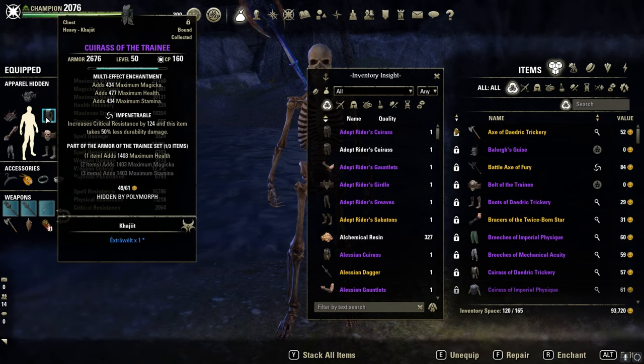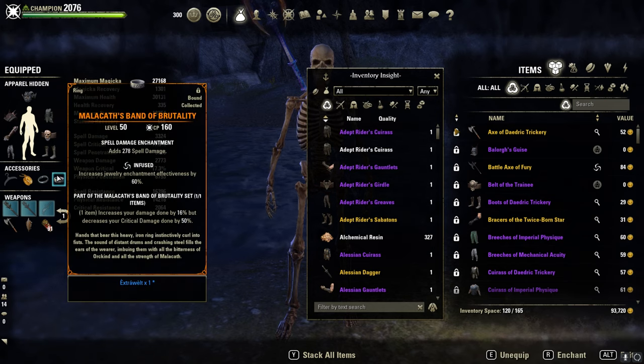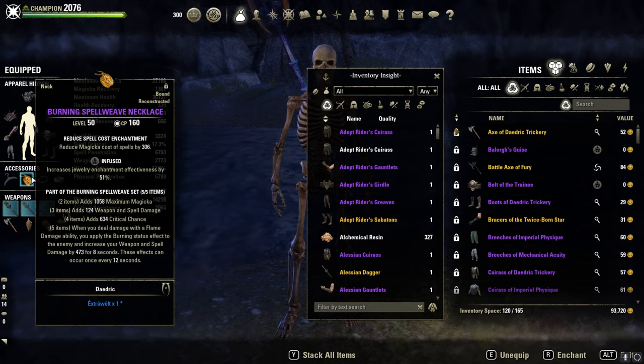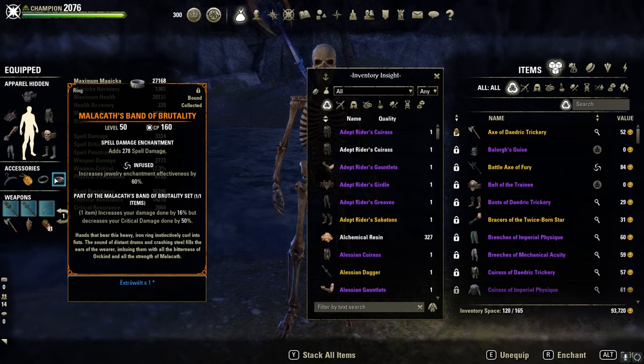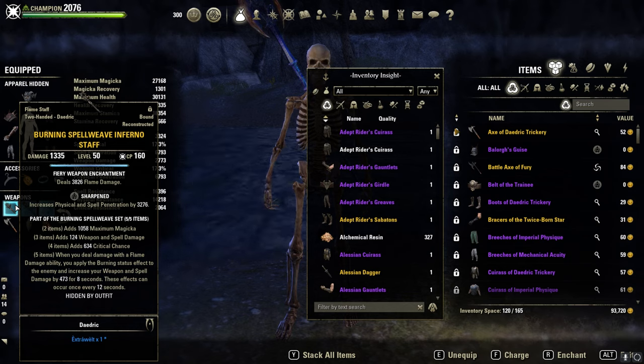You can go with two or three Sturdy if you prefer, but I like five Impen more. On the Jewelry: three Infused, one Magicka cost reduction and two Spell Damage. Front bar: an Inferno Burning Spellweave Staff in Sharpened with the Flame Damage Enchant.